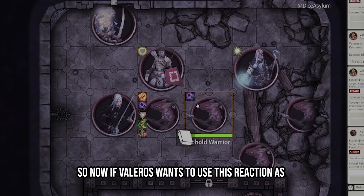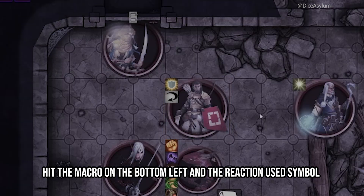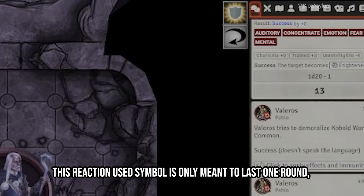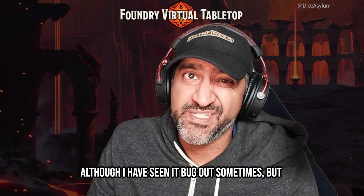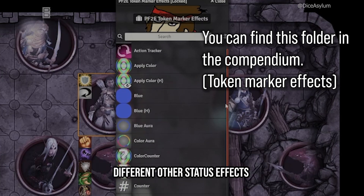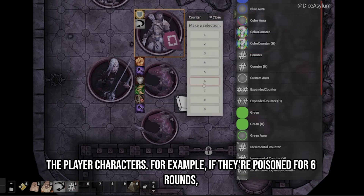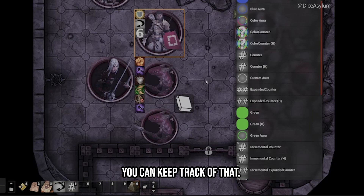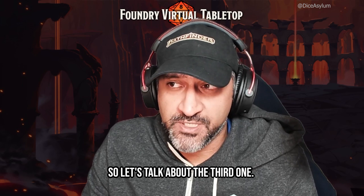Now if Valerius wants to use his reaction as the kobold warrior is running away, just hit the macro on the bottom left and the reaction used symbol will show up on him. This symbol is only meant to last one round and at the start of Valerius's next turn it should drop off — although I have seen it bug out sometimes, but it's still extremely useful. This module also has a lot of other status effects you can put on your tokens. A super useful one is the counter, where you can put a number on player characters — for example, if they're poisoned for six rounds, you can keep track of that. And that was macro number two.